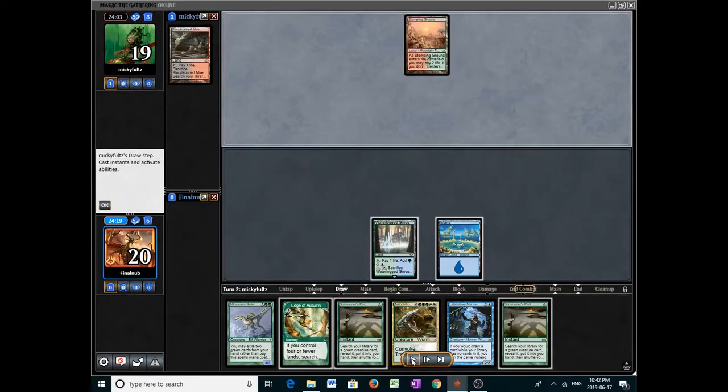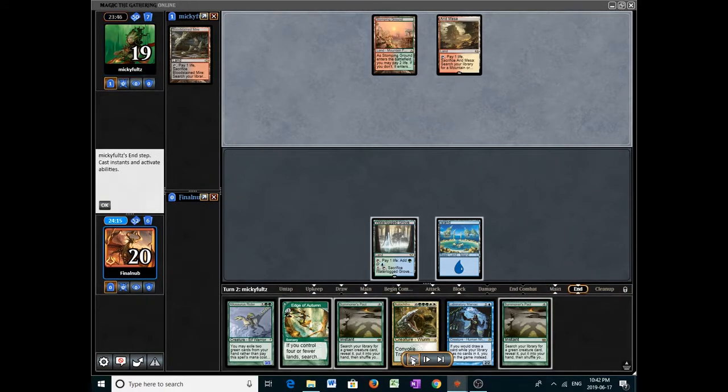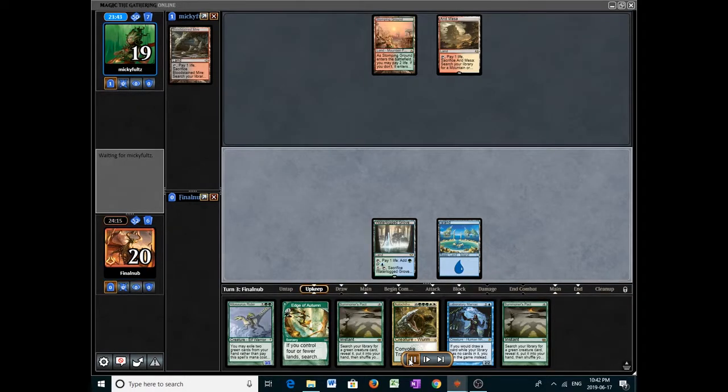Stomping Ground — must be Dredge. Actually no, it's not Dredge because Dredge won't keep any hand without a one-drop or a Cathartic Reunion. This must be something else.